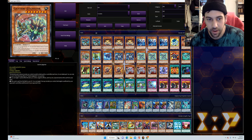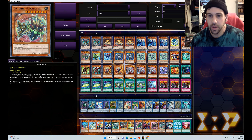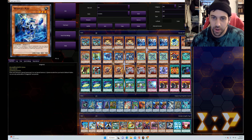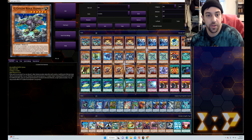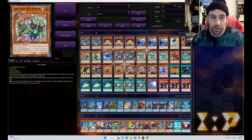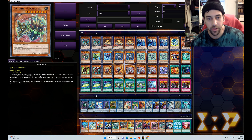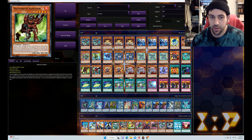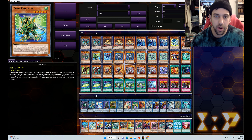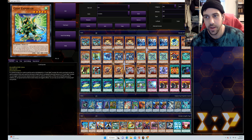We've got the one Cherrikyu at Ignister. This thing can special summon itself from the hand if you target a Cyberse monster you control and negate its effects — typically you'd negate some nothing monster whose effect has already been used, not one of your link monsters you want to stay on board. Then you've got an extra body to link summon with. Also, when it gets sent to the graveyard, you can target a face-up monster you control and that target is unaffected by your opponent's card effects until the end of their turn, giving temporary protection to one of your link monsters.